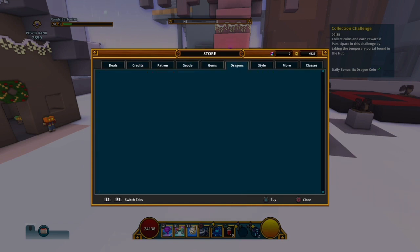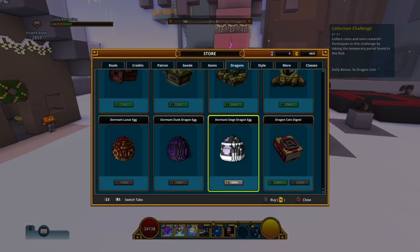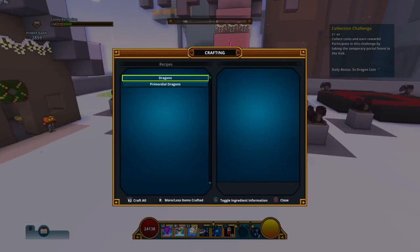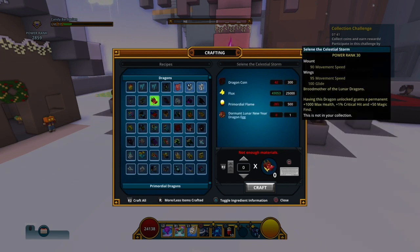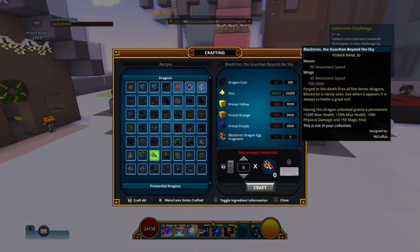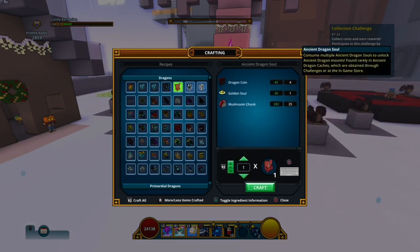In the store there are dragon eggs for 10,000 cubits. Some of these are cheaper to make than others. The cheapest one only costs 300 dragon coins. The others also cost 300 dragon coins, but some cost 400 because they are craftable unlike the free-to-play ones.